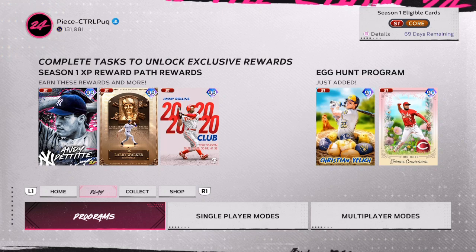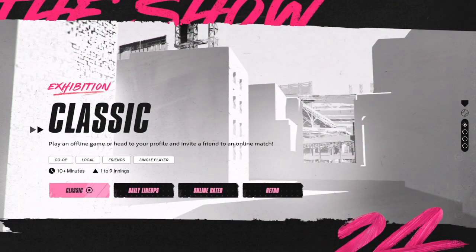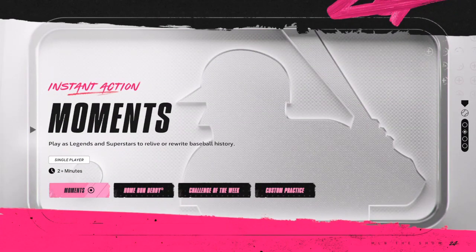None of them are under 60 vision, so I'm going to collect them just for collections later, but I'm not going to use them because I like the Byron Buxton boost. As you can see, I back out of Diamond Dynasty and right here — moments — you scroll down and go in there. That's going to help you get an egg.